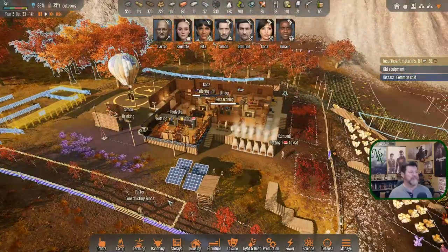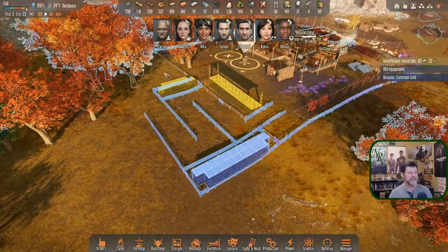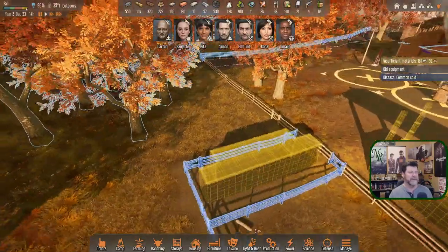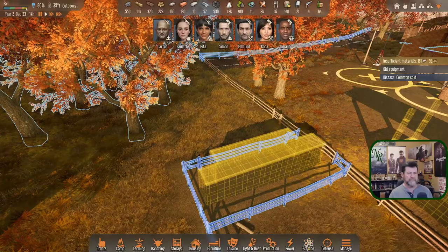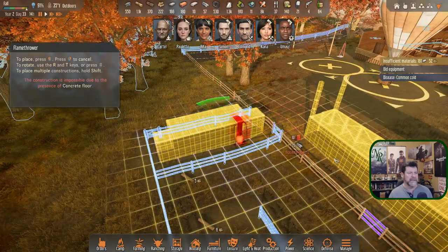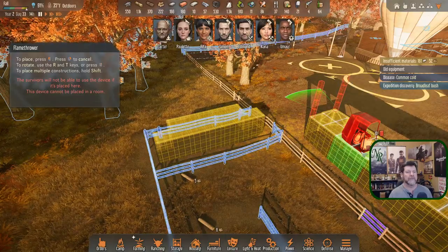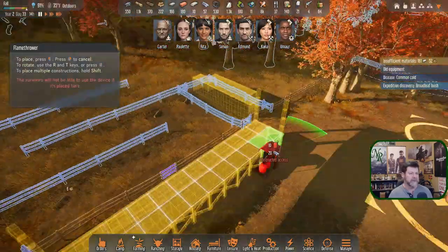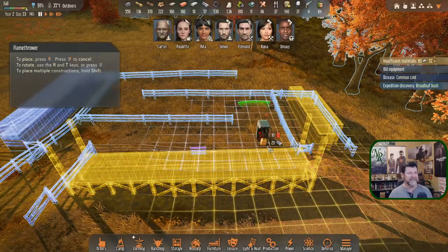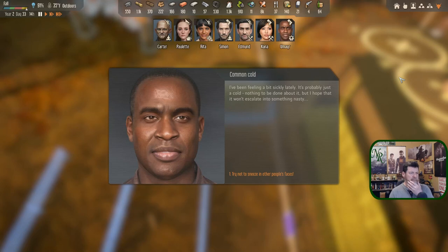Looks like we can put one together once we've got this figured out. I want to wait at least one more episode and get your feedback. I think I've got a fairly good design, though I'm not sure what to do here. Can we place a flamethrower now? Defense — flamethrower. Can it even go up top? No, it cannot — it sits on the ground. Someone has a common cold — I've been feeling a bit sickly lately, hopefully just a cold and it doesn't escalate.